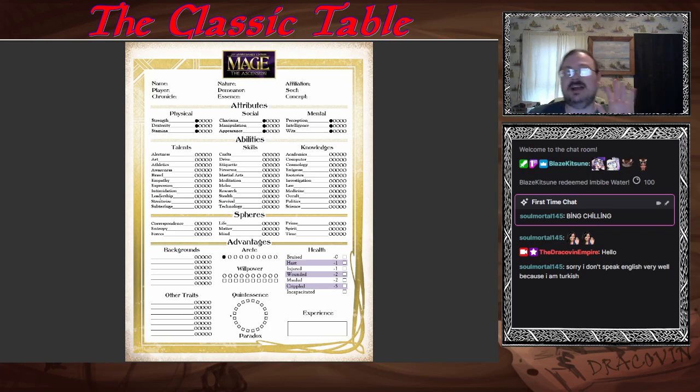There are five main steps in creating a character for Mage the Ascension. You start with your concept and identity — choosing your concept, your affiliation, your essence, and your archetypes, which are your nature and demeanor. Then you take care of your attributes and your abilities. Then you get your advantages, which is your focus — your paradigm, practice, and instruments — and your backgrounds. You finally finish up with your spheres, beginning Arete, willpower, quintessence, paradox, freebie points, and all the other little details.